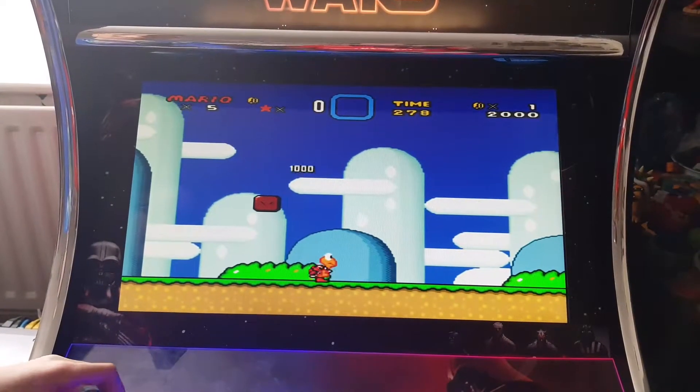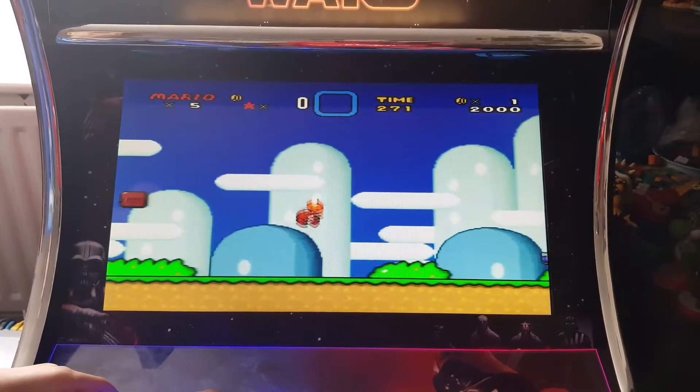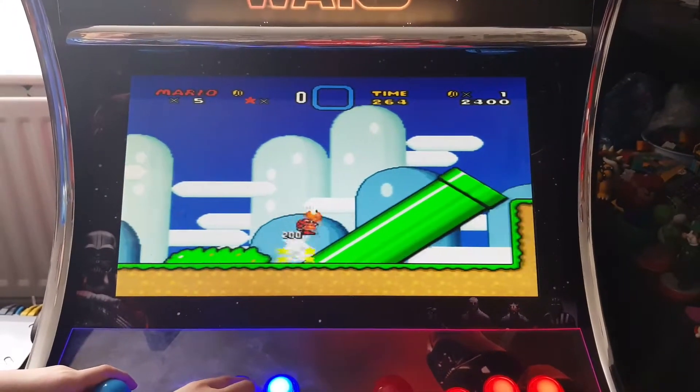For some reason sometimes I duck even though - also some of the colors are different. That's a mushroom and look, I'm a Koopa Trooper with the shell, and if I duck I get inside the shell. I think it looks really strange seeing a Koopa Trooper doing a spin jump - that's cool.